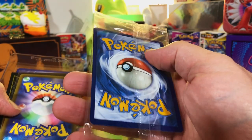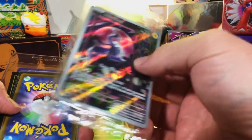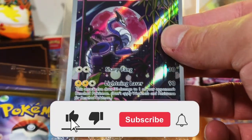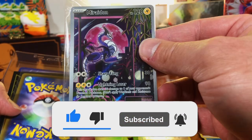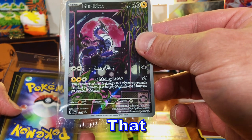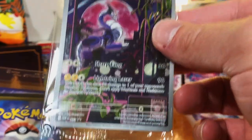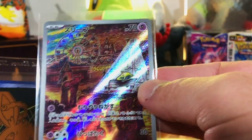I'm thinking this might be the Charmander — no, that doesn't come sealed. This is the Pokemon Center promo, I do believe, of Miraidon. That's a nice card. I have never actually seen this card up close. Japanese. And we got an illustration rare.